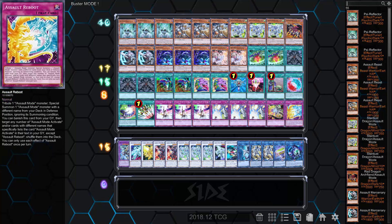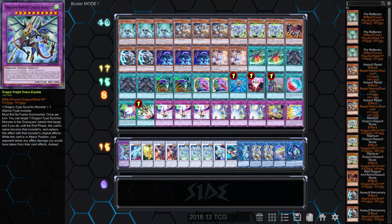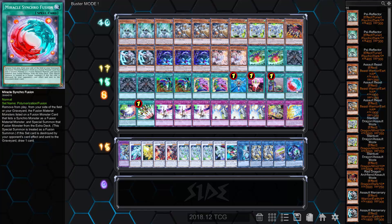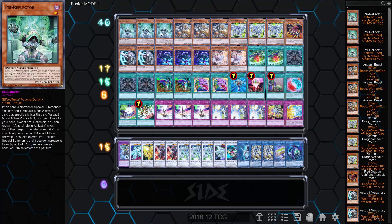I would probably give up on Assault Reboot — I think that card is honestly terrible. If you want another gimmicky card that can give you a big monster on board, I feel like Miracle Synchro Fusion is better, because it can summon Draco Knight Draco Equest if you have a Stardust in your graveyard — and it's 3000 attack, and it's a spell so it's a more proactive play. This is obviously a first-draft build of Assault Mode; I just wanted to show what it can do. I do like the idea of Kinkabuyu bringing back the Assault Reflector from the graveyard so you can still activate the effect.